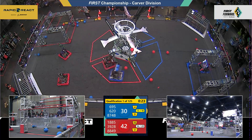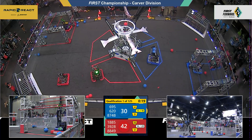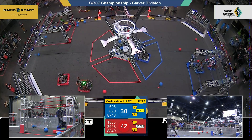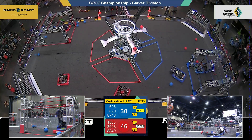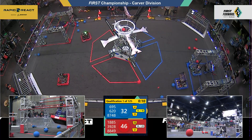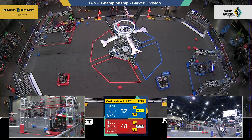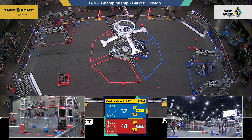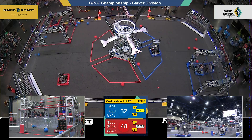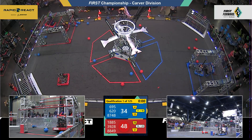Blue Alliance without the contributions from 695. Bison — oh, those will go in now, get them a little bit closer. We have a fall: 620 off the line, they've come off the high rung. Alliance partner trying to catch up over there on the Red Alliance. We have got 1885 Eyelight up on the traversal rung.